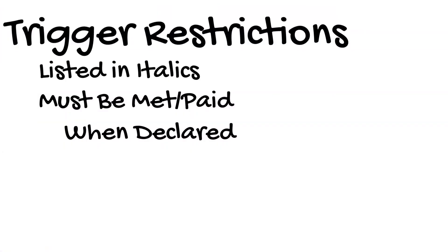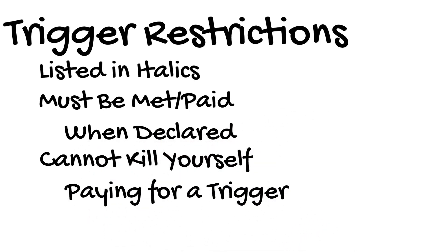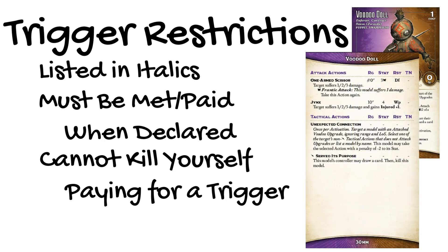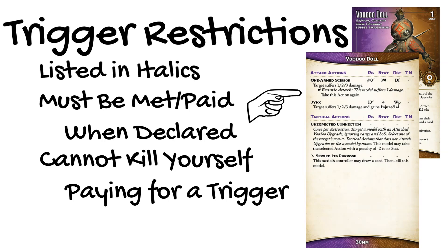The cost of some triggers is your own model's health. If paying the cost of a trigger would kill the model by reducing its health to 0, you're not allowed to do it. There are plenty of other ways to kill yourself, but this isn't one of them. Zoraida's Voodoo Doll is an example of a model with this trigger. He has a One-Armed Scissor with a Mask built into the stat that guarantees the Frantic Attack trigger. The cost of that trigger is that the Voodoo Doll suffers 1 damage. If he's already down to 1 health, he's not allowed to declare this trigger, even though it's guaranteed.